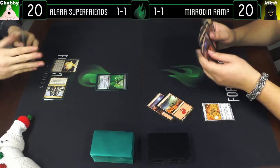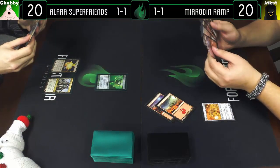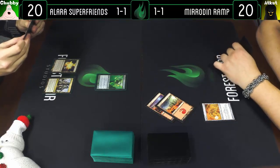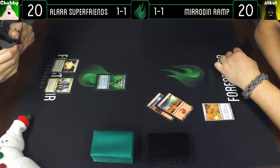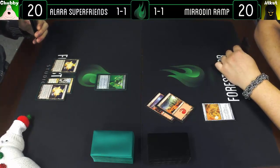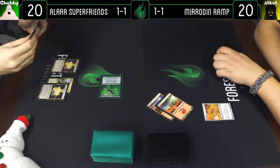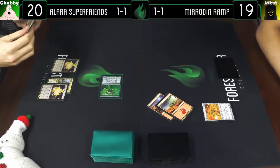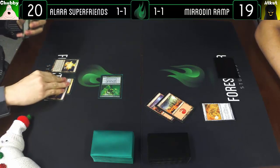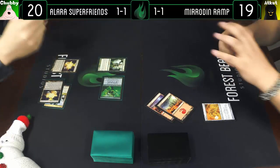Draw a card, Mountain, Goldmere — your go. Draw a card, play another Naya Panorama. I'm actually gonna send in for one — I'll take that one. It definitely has the potential to be more. Are you gonna crack a Naya Panorama in response? Okay — go to 19. Play Druid of the Anima and pass the turn.